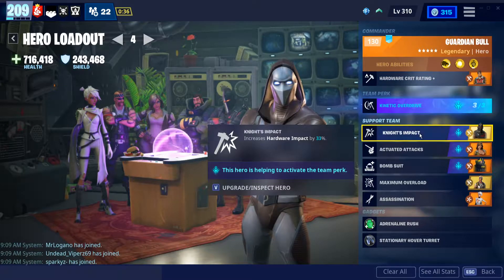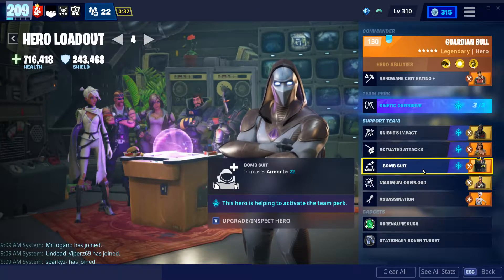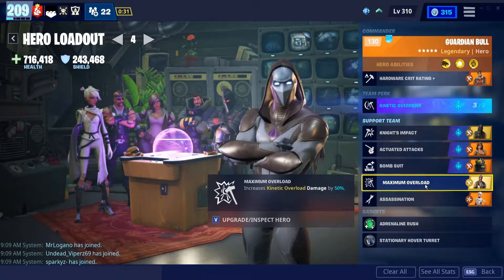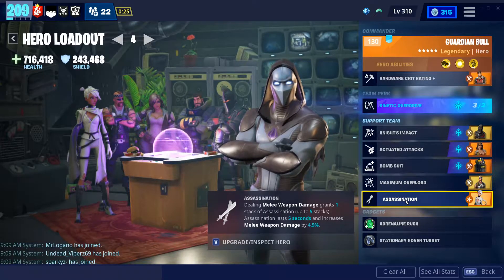I'm doing kinetic overdrive for the team perk, a BKG, a tank penny, bombsuit, Kyle — whatever the guy's name is — and then we got Steelward Sid, along with a ninja who gives us melee weapon damage. So this is really nice.